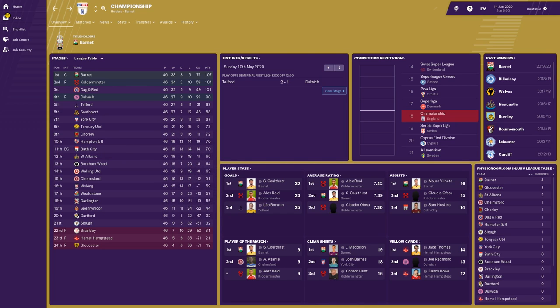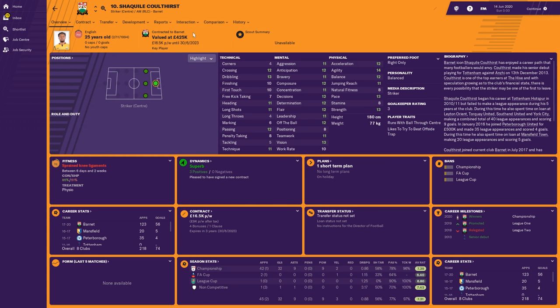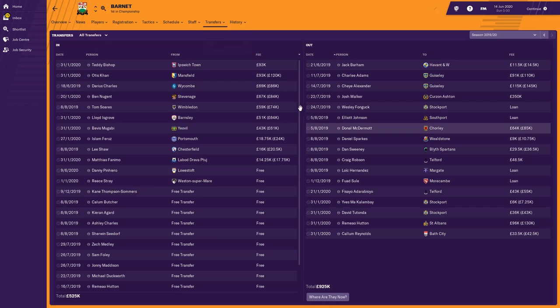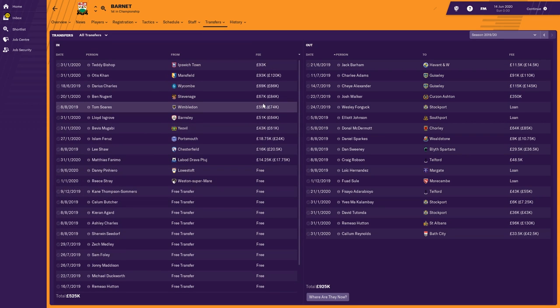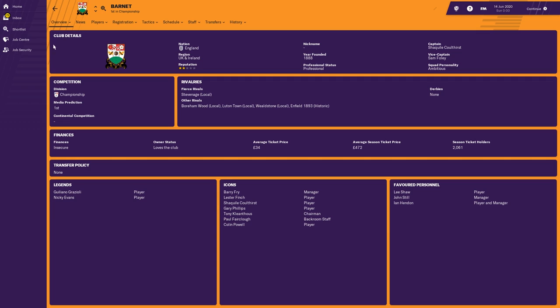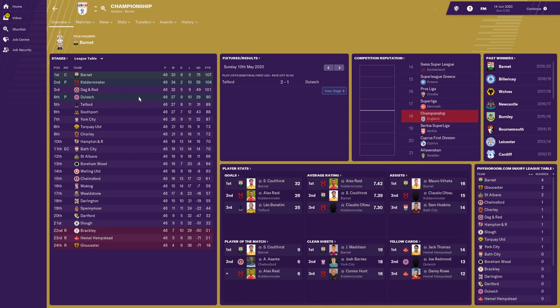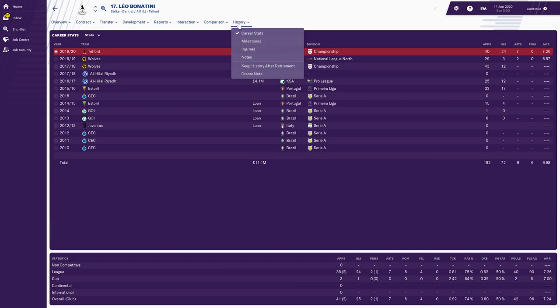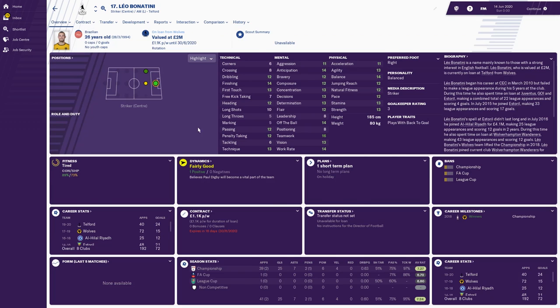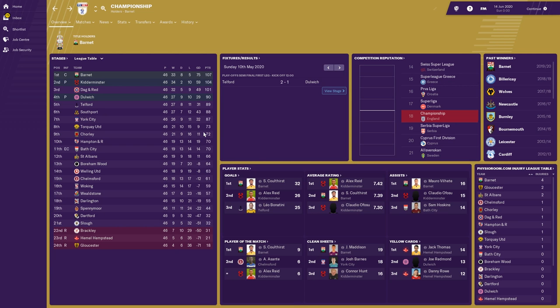The top goal scorer in the Championship was Shaquille Coulthirst with 32 goals — he actually plays for Barnet in real life. They were promoted from League One last year. Let's look at the Barnet team: they spent £525k — more than some Premier League teams — to try and get promoted to the top flight. Their finances are insecure, but perhaps now that they're promoted to the Premier League they'll be saved. Bonatini is playing for Telford on loan from Wolves, who are in the National League North — and he scored 24 league goals. That is a really interesting transfer.